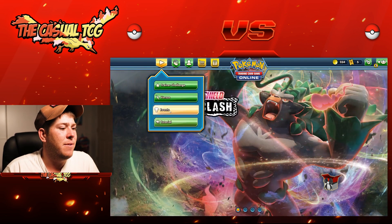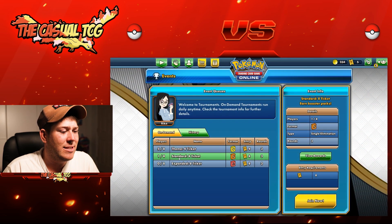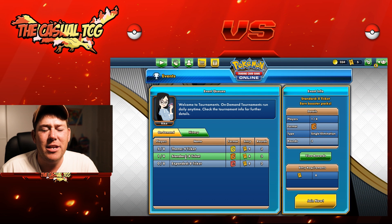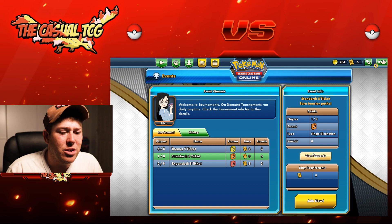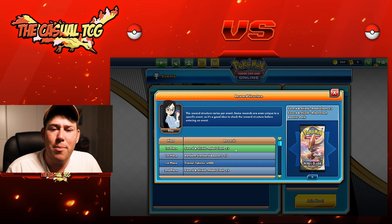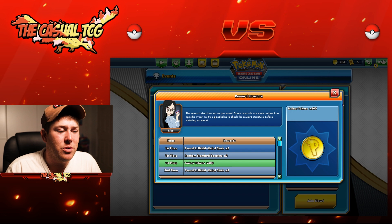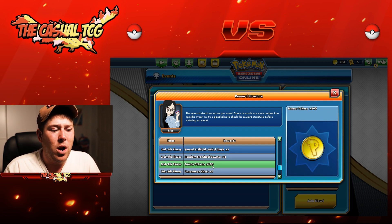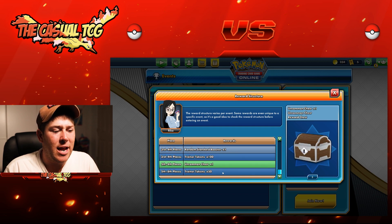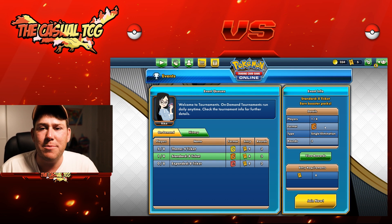To get tickets, come over to Events, right below Versus where you normally play. Click on that and come down to the Standard Tournament. This event is only held in Standard, so you will have to play there. It costs eight tickets to enter, and there's a variation of rewards: first place gets three Rebel Clash boosters, three random boosters, and four hundred tickets; second place gets two Rebel Clash, two random boosters, and two hundred coins; third place gets one Rebel Clash, one random booster, and one hundred coins; and fifth place gets one uncommon chest and fifty coins.